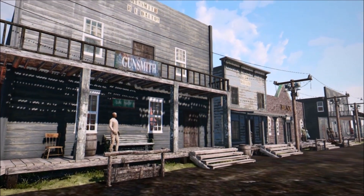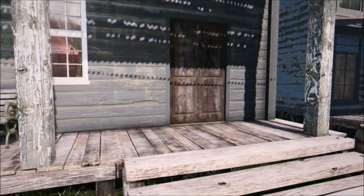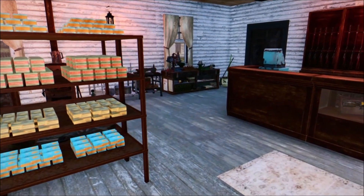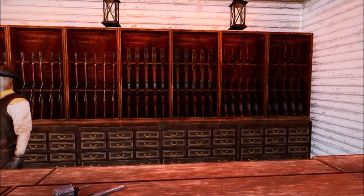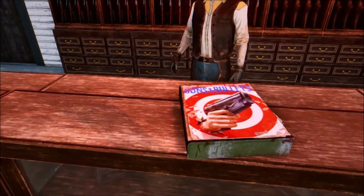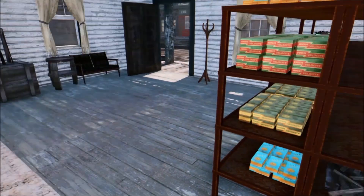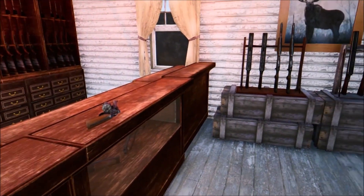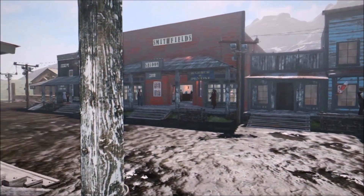Across the street is what I consider just about the most important building in the game — the gunsmith. The most important things you own in Red Dead Redemption 2 are your horse and your guns, and you take care of both equally well. This is where you come to buy your ammo, buy new weapons, upgrade your weapons, and buy your cleaning equipment. Again, it's easiest to shop straight out of the catalog. And that's pretty much it for the town of Valentine.